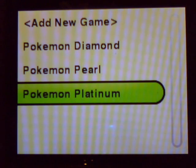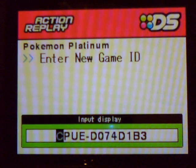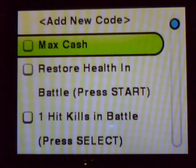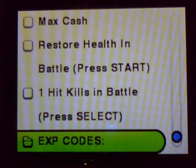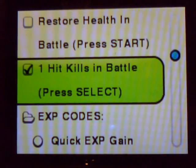This is Pokemon Platinum US version. The code to get it is CPUE slash D074D1B3 — you can pause it there and copy it. These are the codes that Datel gives you: max cash, restore health, one-hit KO, experience codes — and that's it. Not great.